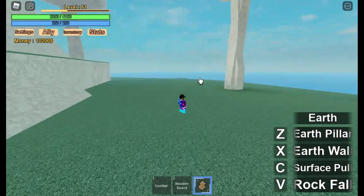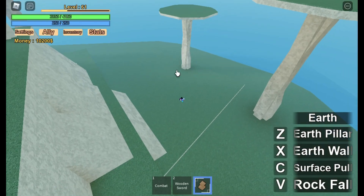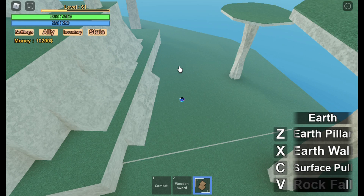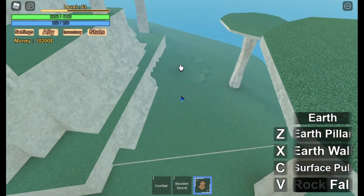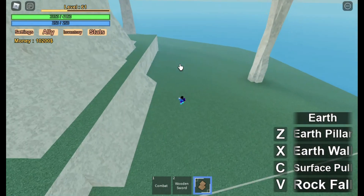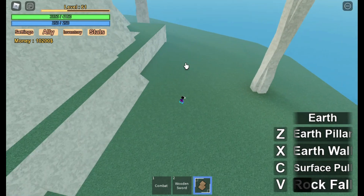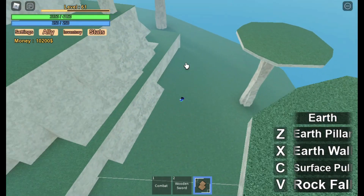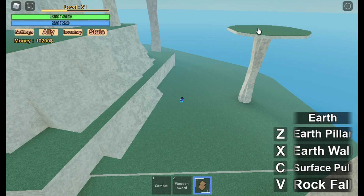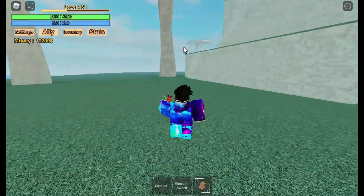The fourth move is Rock Falls — this is like a gravity meteor move. Check it out, the stone is big. The range and the cooldown are actually pretty short. Let me do it one more time zoomed out so you can check out the impact. That was pretty much it for the Earth Orb.